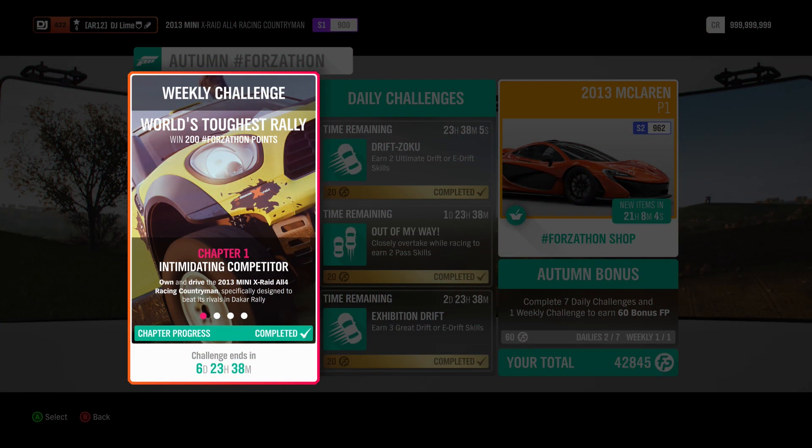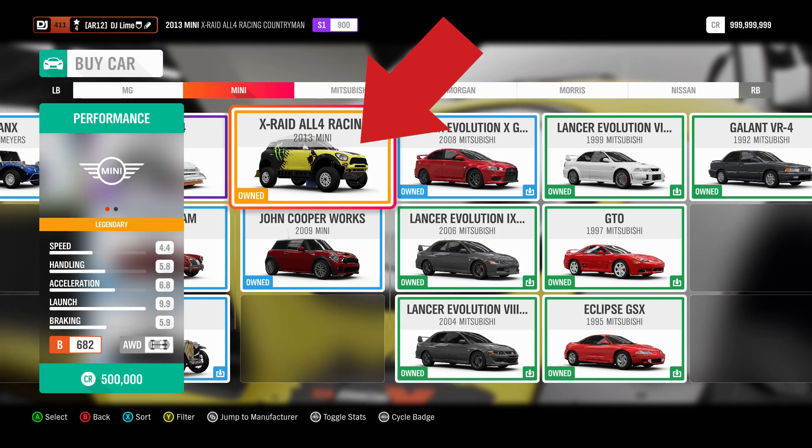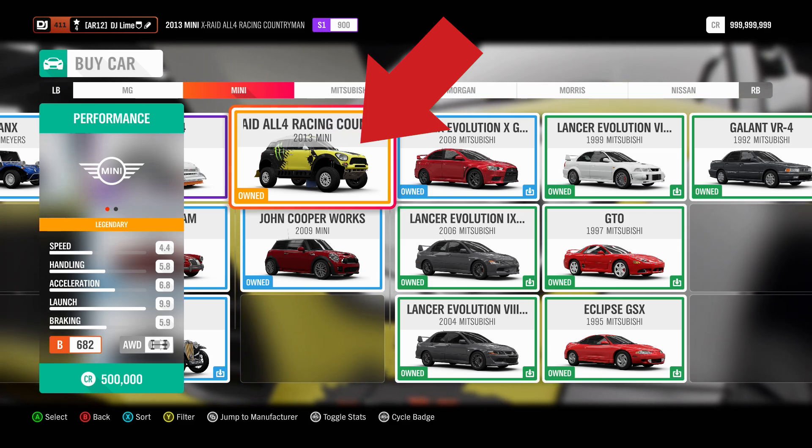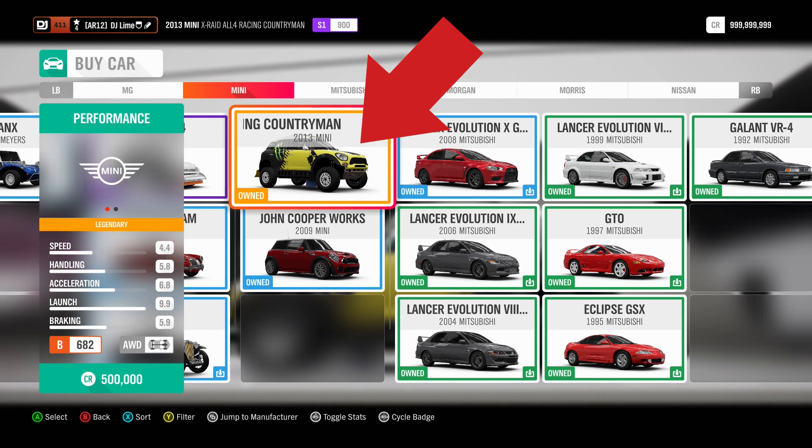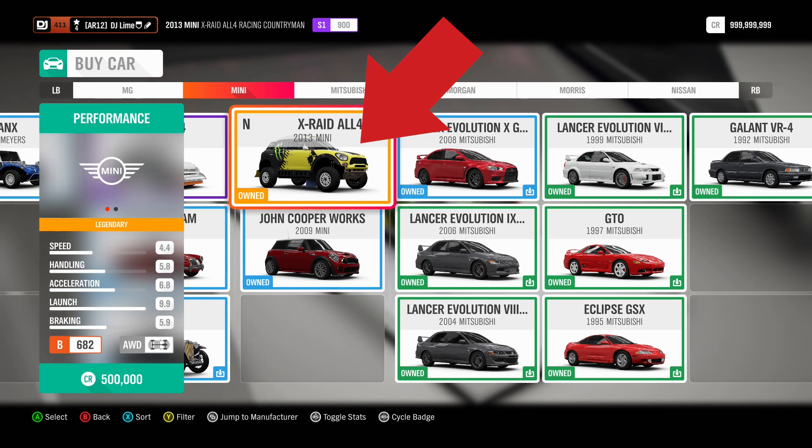For our first challenge you have to own and drive the Mini X-Raid. You can easily find this inside the auto show or the auction house, but either way you need to use this vehicle through all four challenges. After you have the car, exit the garage. If it doesn't trigger right away, then go drive around the block for a few seconds.